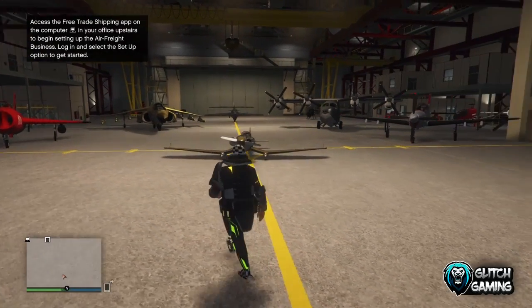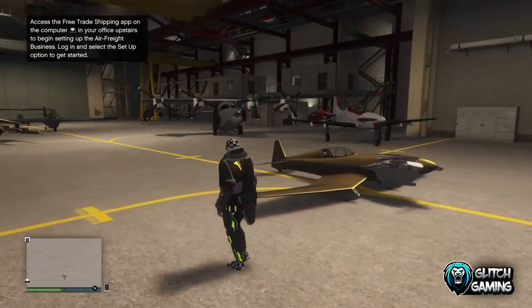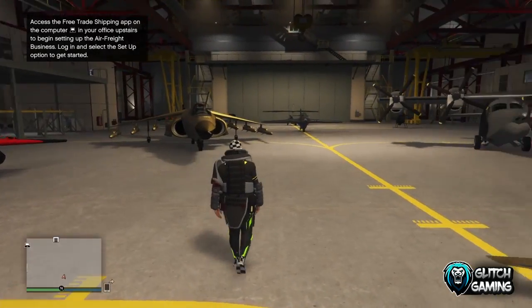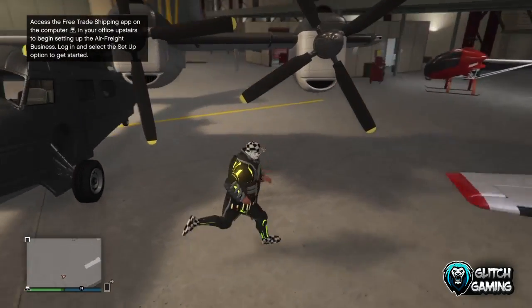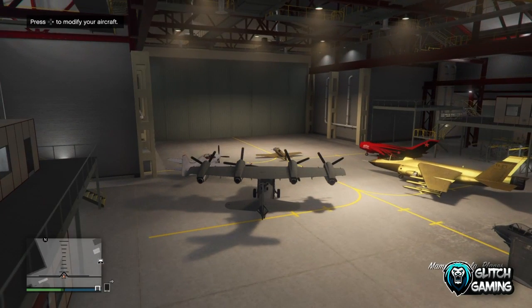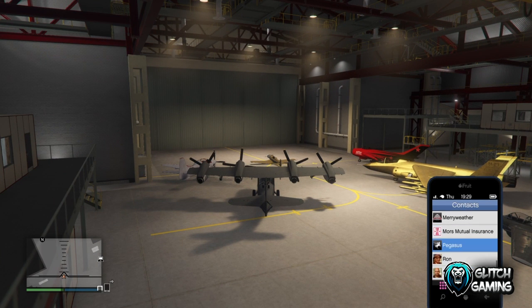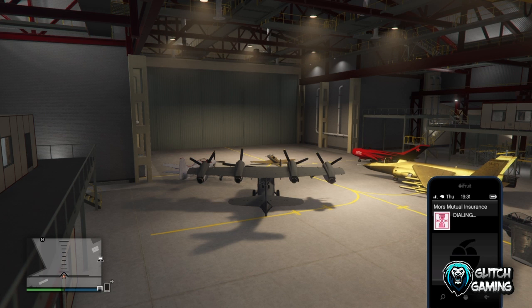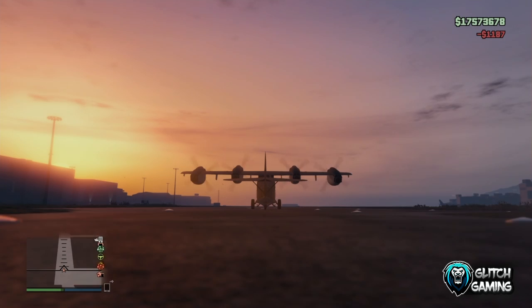If new planes come out you might be able to use this to get half your money back too. Go into your hangar and enter the plane you want to duplicate — in my case the Tula as it's the most expensive. When you're sitting inside, go on your phone, call Mars Motor Insurance, and your LG should be on there.